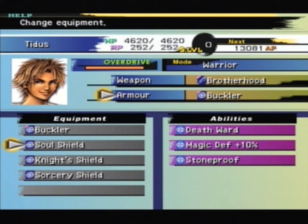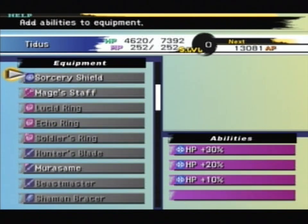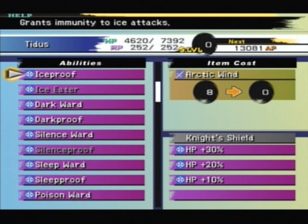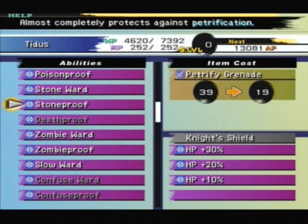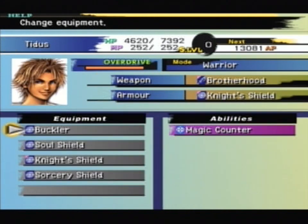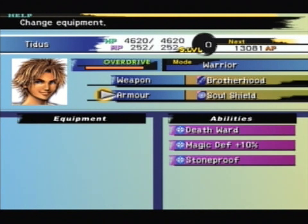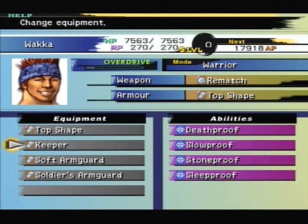We do have a fight to deal with, and this fight isn't so bad as long as you prepare correctly. Whatever you do in this place, you must have armour for Tidus, Wakka, and Rikku — and have some kind of armour with Stone Proof. I don't care if you have to customize it. I believe it's petrify grenades — 20 of them. You can get 99 of those from the Monster Arena by unlocking one of the monsters there.